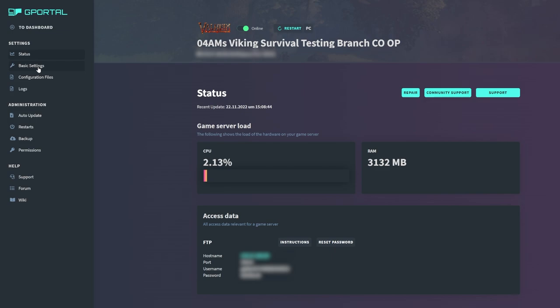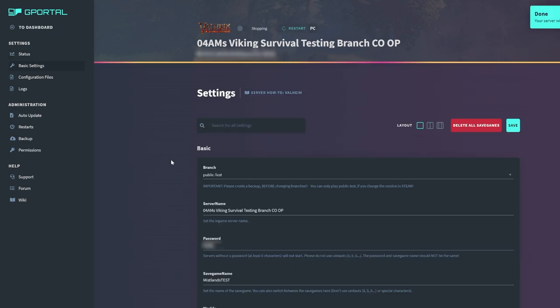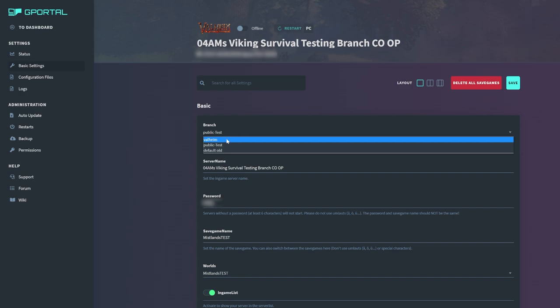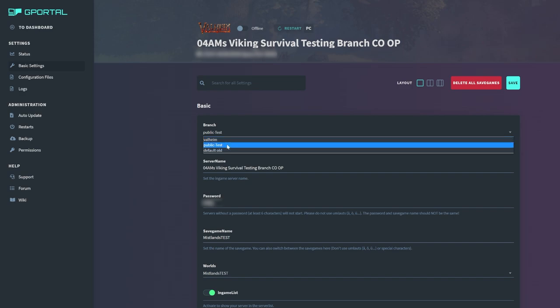Then go to Basic Settings in the top left of the screen and take your server offline to make some changes. The only basic setting you're going to have to change is the branch — change it from Valheim to Public Test. Since we're creating a new world to check out the new biomes and make sure the world generation functions correctly, I also recommend you to create a new world, as only then the Mistlands will pop up for sure. Also change the save game name, as a new world comes with a new save.